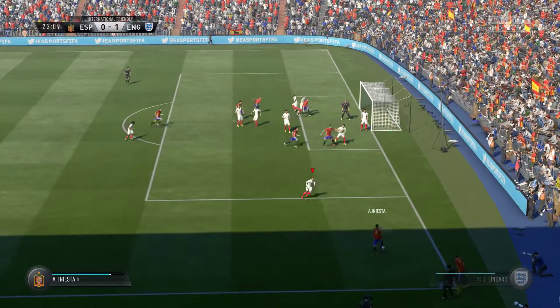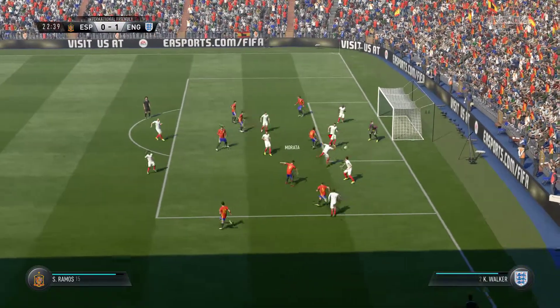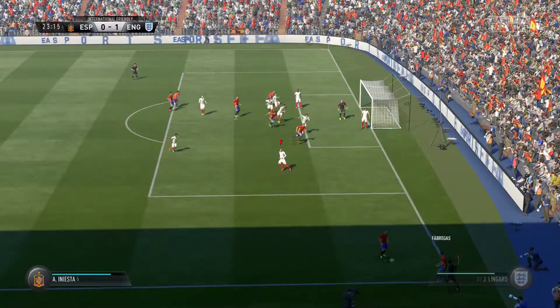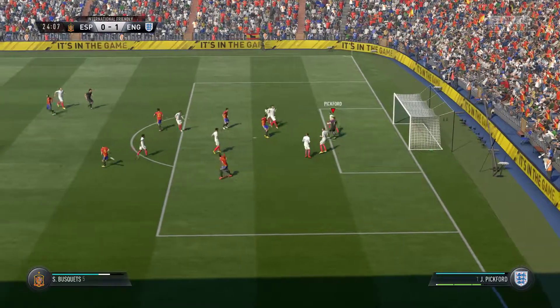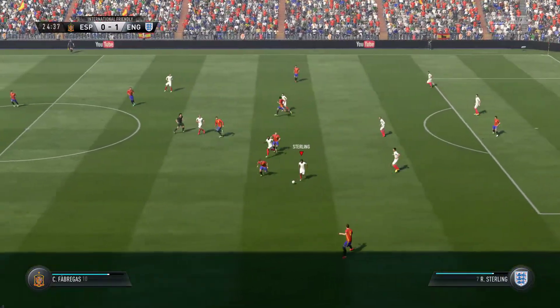Corner kick's been given. Spain bringing men forward. Fabregas — shooting chance. That's a really good save. Iniesta trying to pick out a man. Hitter comes in. Full marks to the keeper — made sure the ball's stuck. Pass was telegraphed, really.